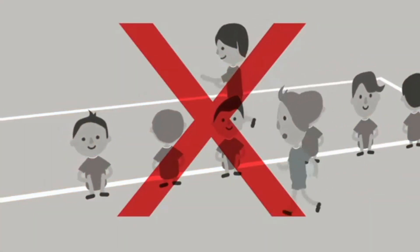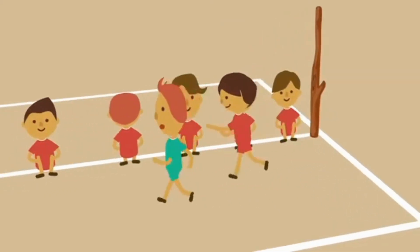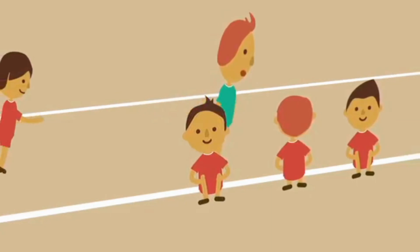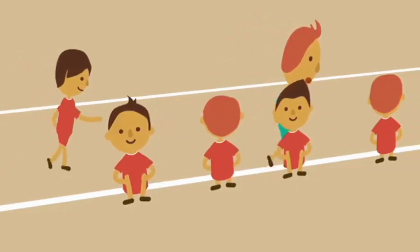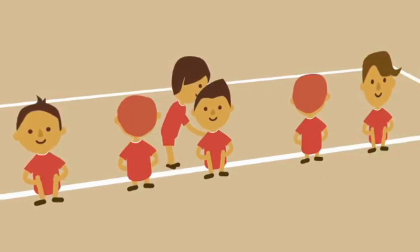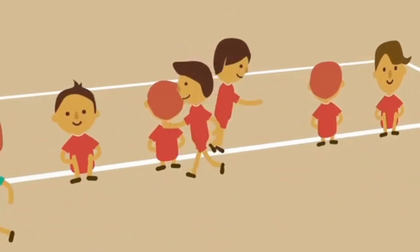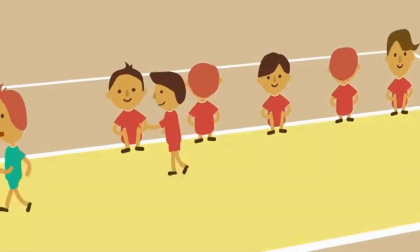In order for him to change directions, he must run to a pole and around it. The chaser can switch positions with a teammate by touching a sitting teammate on the back and shouting 'Ko!' The new chaser pursues defenders on the half of the court he was facing.